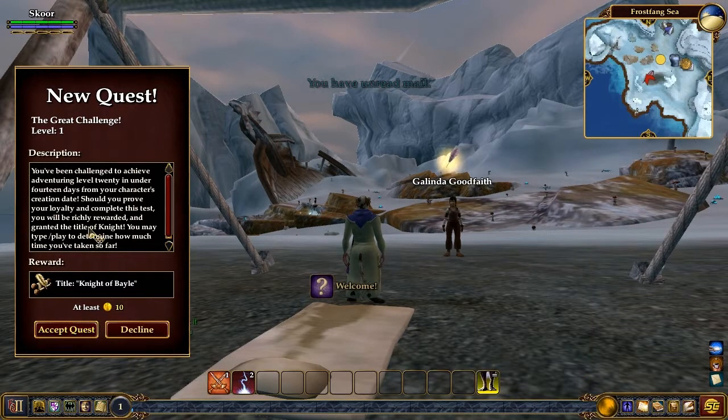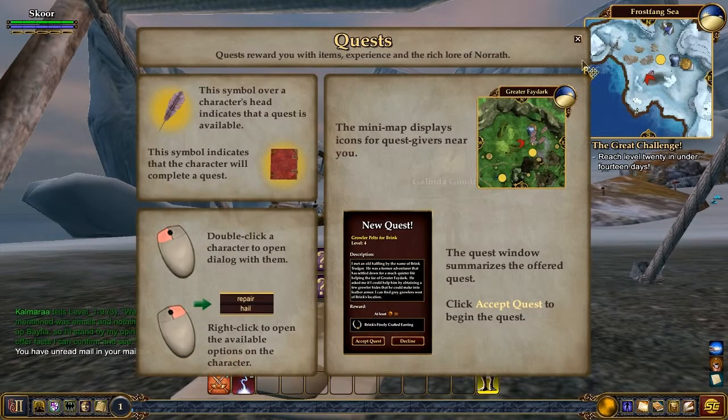Basic movement — yes, yes, yes. New quest: the great challenge. This is a cool little thing that happens with this game. When you start up a new character, it lets you know that if you get to level 20 in under 14 days, you get a title called Knight of Bale — or whatever server you're on. So that's kind of cool. These are the different quest indicators. It's kind of unique in the sense that there are floating items above heads, but at least they're not just a yellow exclamation mark or question mark, like so many games that have copied WoW. Granted, EverQuest 2 is a bit older.